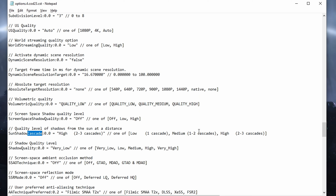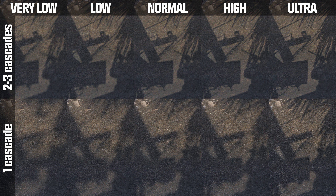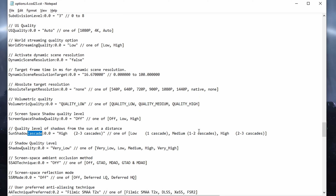By default sun shadow cascade is set to high, but reducing it to low gives roughly a 2% performance boost on both my systems. However, reducing this option significantly deteriorates shadow quality in-game. You can see a comparison with the in-game shadow setting at medium and sun shadow cascade varying from low to high — if you want the best visuals, don't reduce this. But if you want maximum FPS, set it to low by copying the text shown and pasting it into the quotation marks in the config.